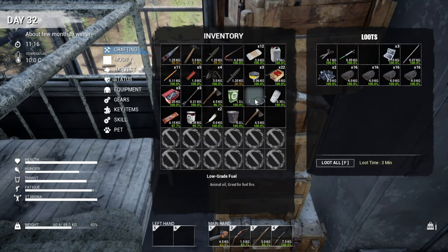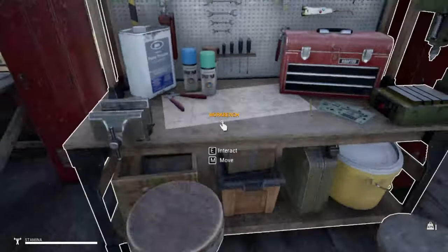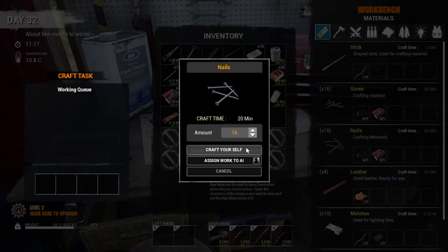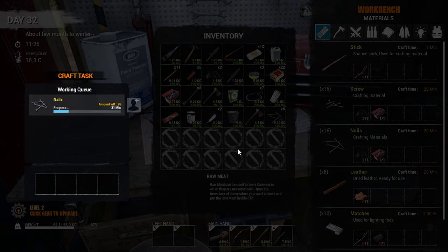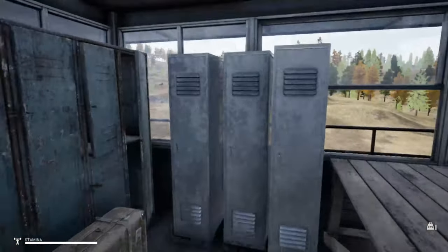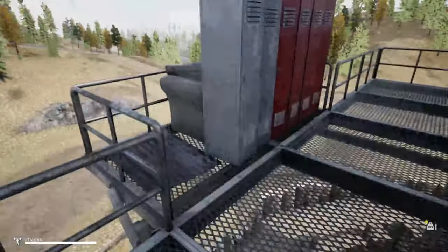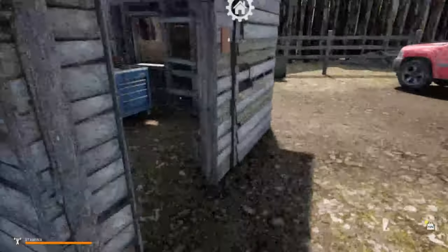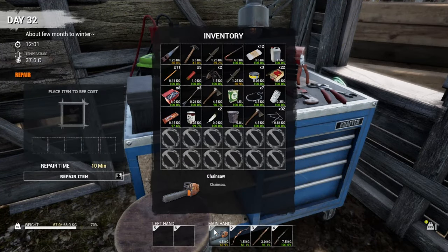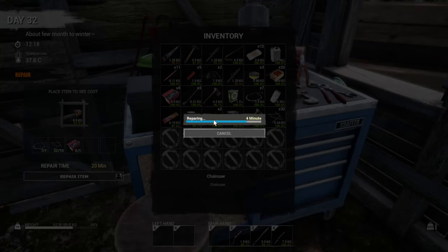Nails are pretty easy to make. We got seven of them — that'll work out. To make nails, let's see what we need. We've got enough material in there to make some nails. It takes quite a while to make them, which makes sense since you're pounding them out yourself. We're going to need to grab some more tool kits — I definitely have plenty of them. Let's run down to repair the chainsaw, then grab the fuel can from the truck. It takes 20 minutes to repair it, and we'll see if it takes it up to 100.